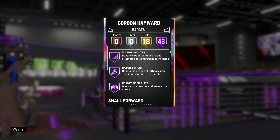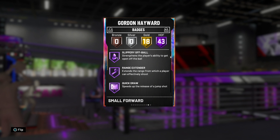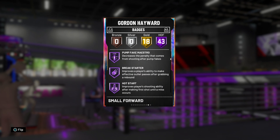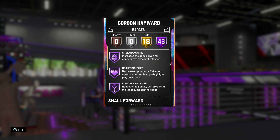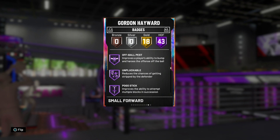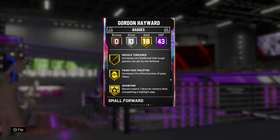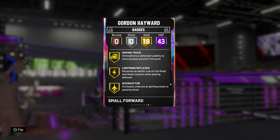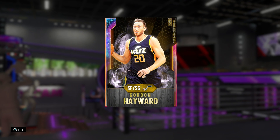Diving into the badges, he's got 43 Hall of Fame badges and 18 gold. If you tuned into my pack opening, you saw how I mentioned I didn't like that he had Hall of Fame Steady Shooter. Well, they already decided to take it off of him, so this is already looking better. He's got Hall of Fame Range, Hall of Fame Quick Draw, Hall of Fame Hot Start, Hall of Fame Dimer, Hall of Fame Hot Zone Hunter, Pick Dodger, Clamps, Green Machine, Heart Crusher, and Intimidator. This card is packing heat. I really think he's going to end up being a better Galaxy Opal Klay Thompson. He's also got Quick First Step, Downhill, and 18 gold badges including Gold Rebound Chaser. All around, Gordon Hayward, you're looking like a beast.